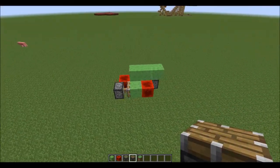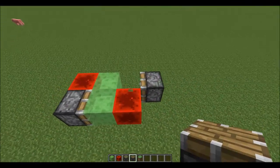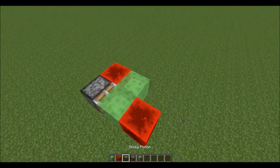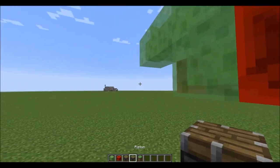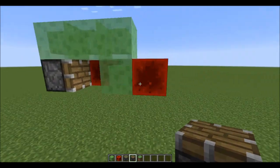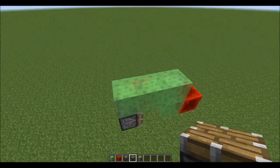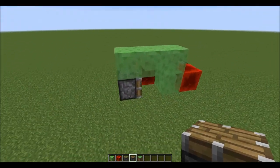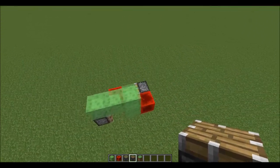I do believe part of this is due to a bug, or the current bug with the way pistons behave. But until that gets fixed, this could be very useful, or until somebody builds a better design. The engine itself will continue to the edge of the loaded world and end up stopped once it reaches the end of the world.